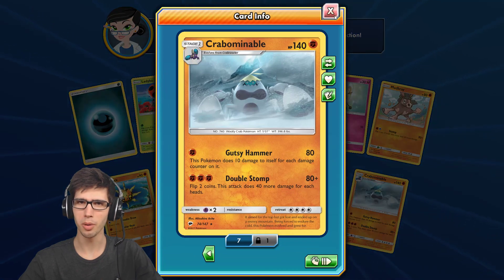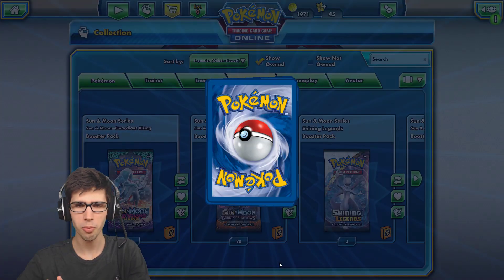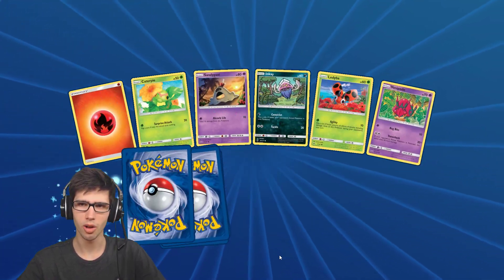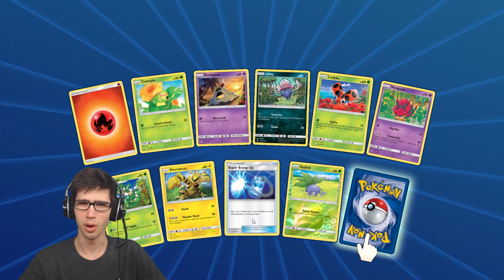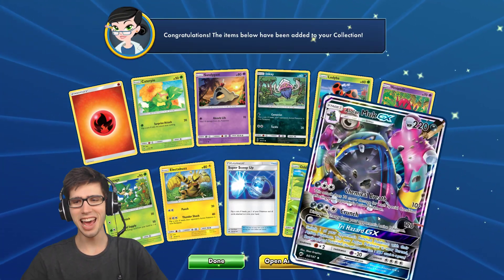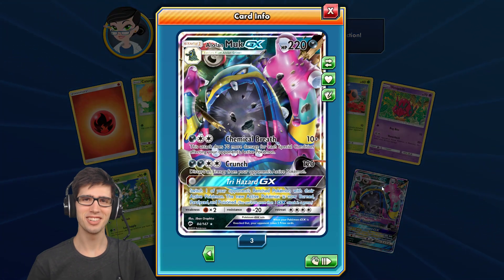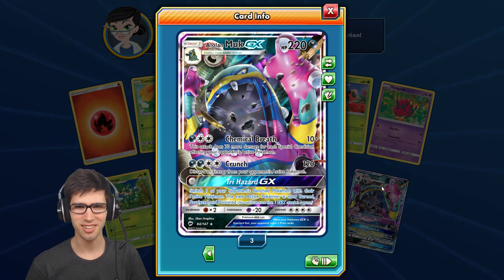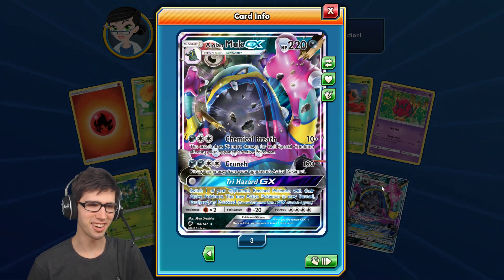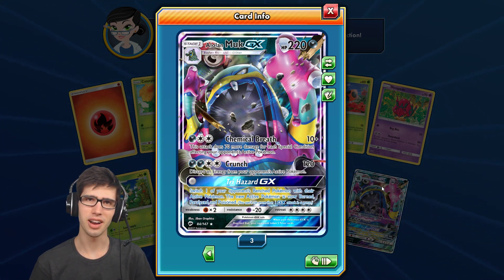We have a Crab Bomb in a ball. The only way we can top today's opening is if this final pack gives us an Ultra Rare — a holo will not make the cut. And there it is — no way! We have an Alolan Muk GX with 220 HP, Chemical Breath, Crunch, and Trihazard GX. That is insane, you guys — we totally just upped today's opening. I'm pretty satisfied with that.